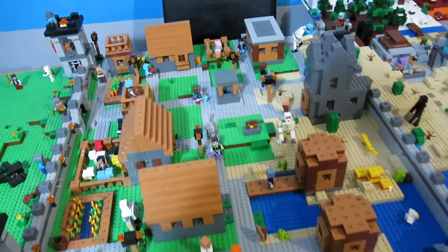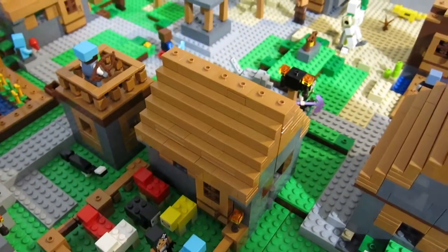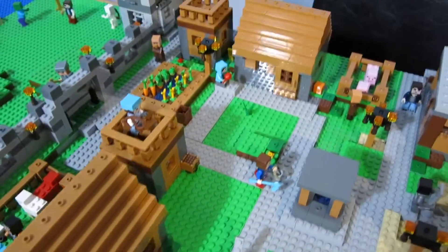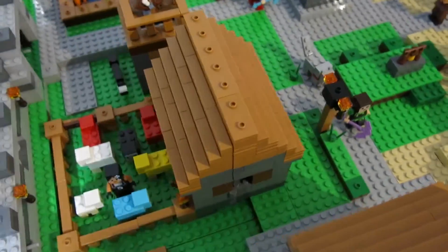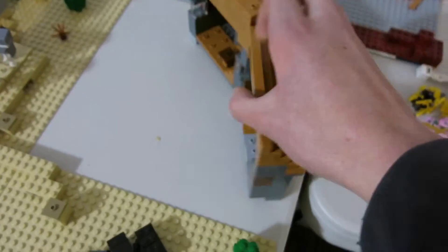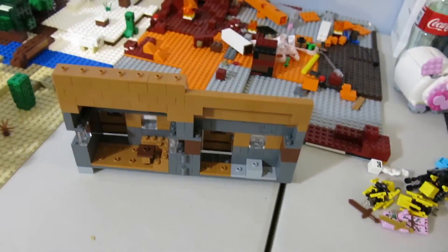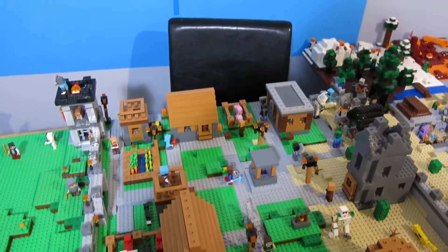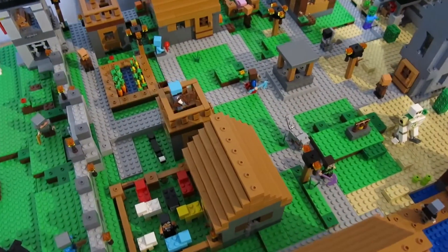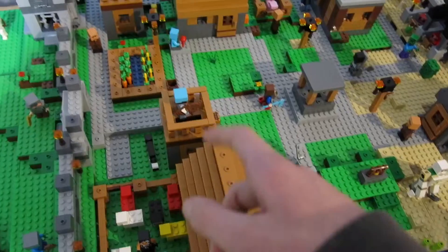I think it just looks nicer — more like a natural village with only the naturally spawned buildings. We still have the sheep pen here, which is in the back of a butcher shop. I have two butcher shops now; I managed to find enough pieces to build one. It still opens up, just built a little differently — I even made it so it can still hinge open. It's a little uglier inside, but no one's really going to be looking inside anyway. It's almost an exact replica of the other one, so it's very nice to have three of the bigger houses instead of two. I did have to sacrifice one of the smaller ones to build this, but I'd much rather have this than a tiny little building.